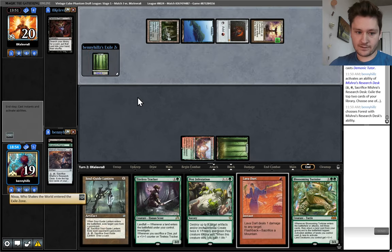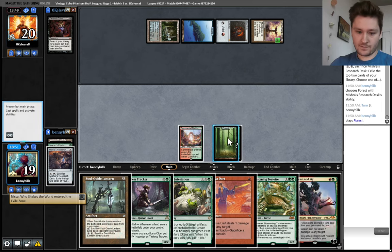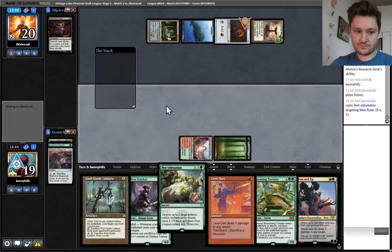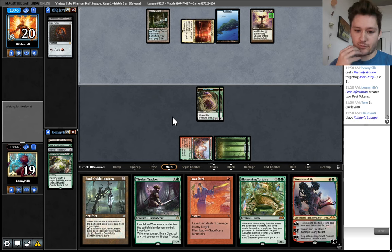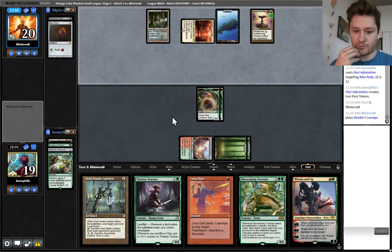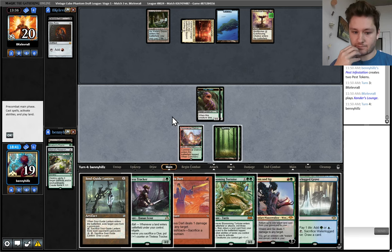We'll take the land — sorry, Nyssa. Good draw. For this turn, Pest Infestation, kill this. Just such good value — the fact that you get two dudes right off the bat, it's kind of a three-for-one. If we draw land, I'm going to play Tortoise probably. If we don't draw land, I'll play Ren. Actually, maybe we still want to play Ren.